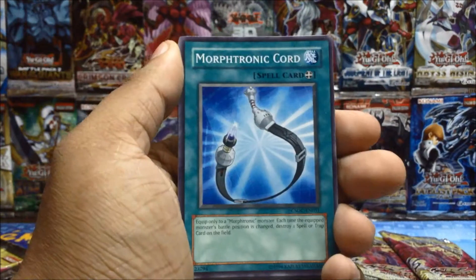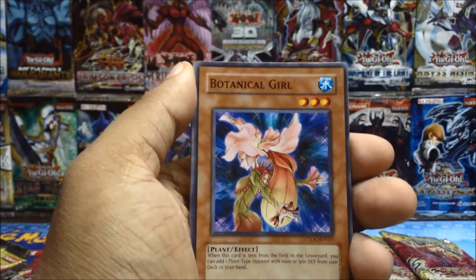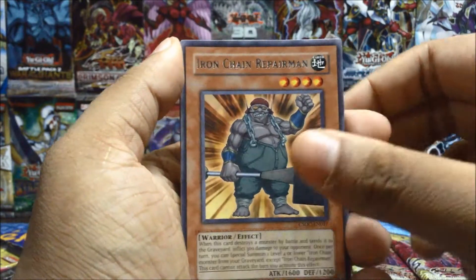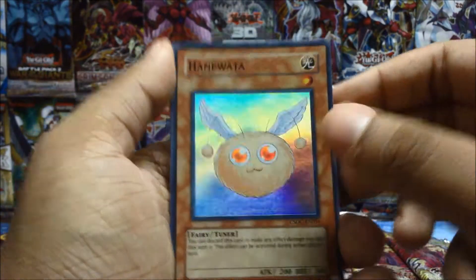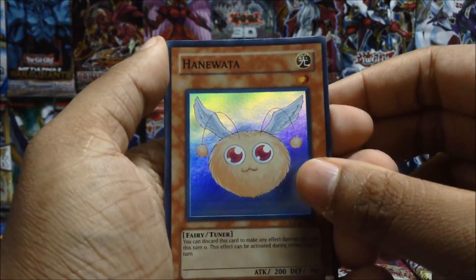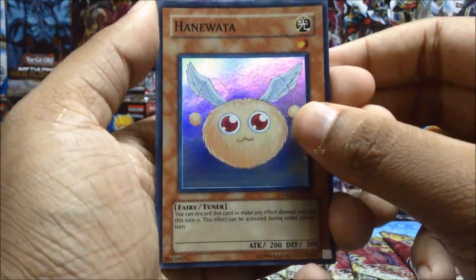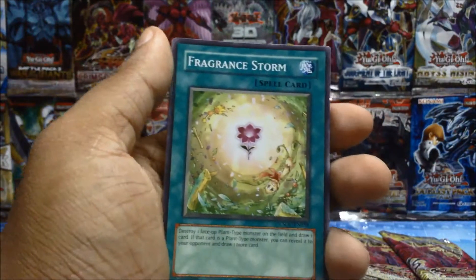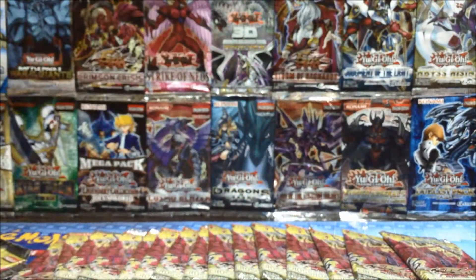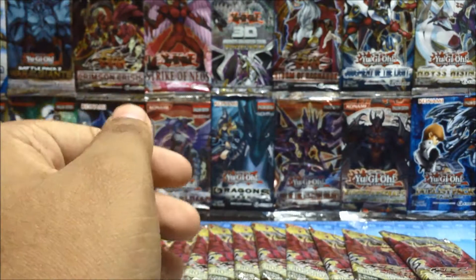Botanical Girl, DNA Checkup, Iron Chain Repairman — nice, a super rare! It's Hanging Water or Honey Water I guess. Not what I was looking for but it's awesome. Fragrant Storm, Comrade Swordsman of Landstar, Doppelganger. Let's put the super rare in a sleeve.